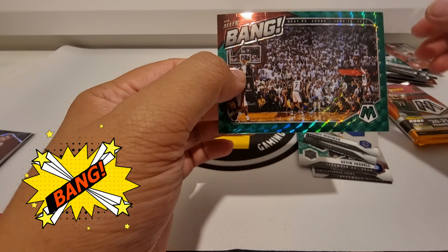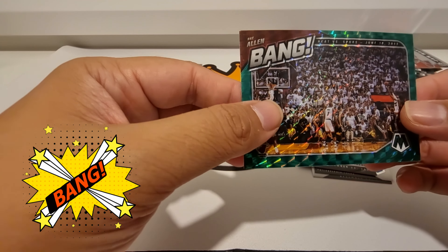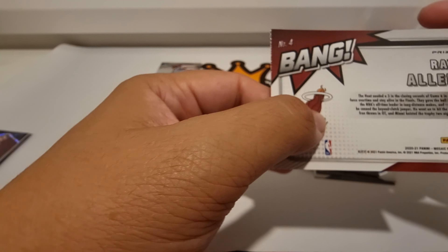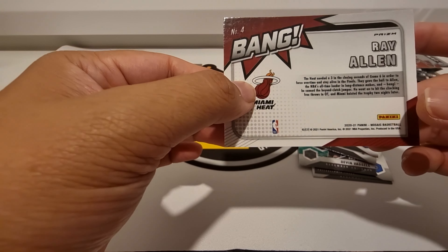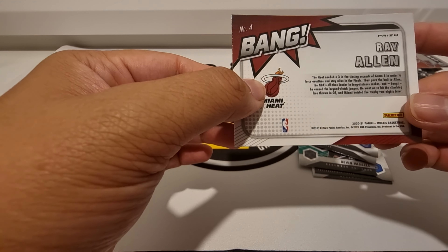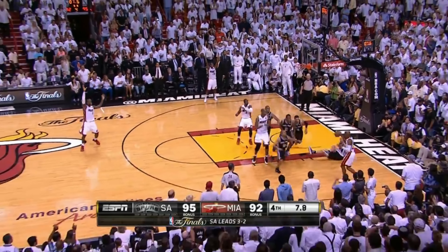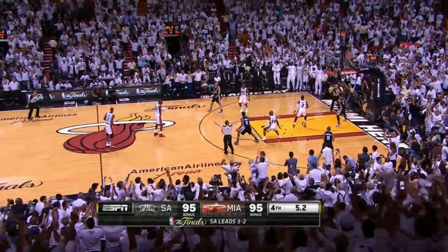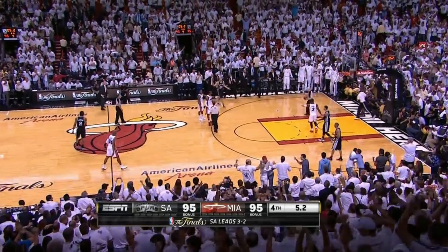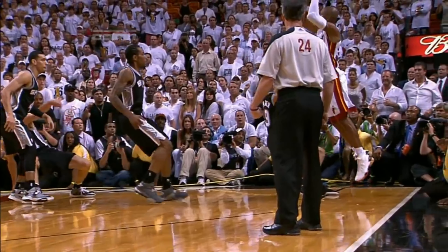I think this one's going to be a Gem Masters insert: Hawks Spud Webb. All right, last card — insert — whoo! Ray Allen, bang! That's one of the best moments in Finals history, versus the Spurs, where Ray Allen hit that game winner to extend the series. The Heat needed a three in the closing seconds of Game 6 to force overtime and stay alive in the Finals. They gave the ball to Ray Allen, the NBA's all-time leader in long distance makes at the time, and bang — he hit that beyond-clutch jumper. He went on to hit the clinching free throws in OT, and Miami hoisted the trophy two nights later.